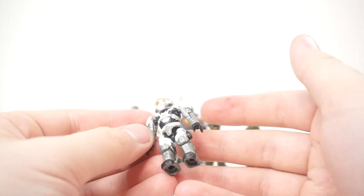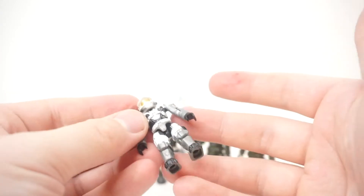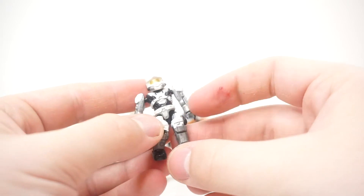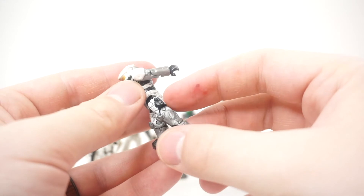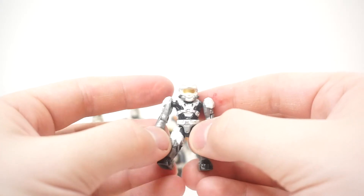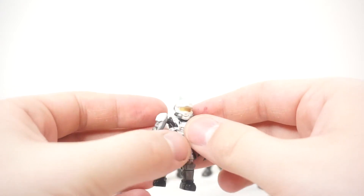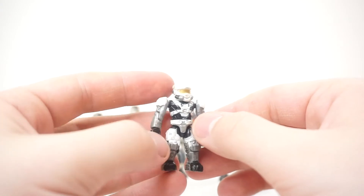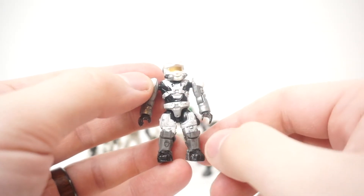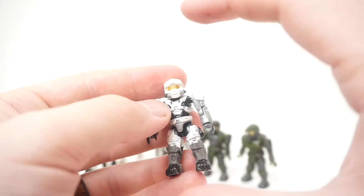I'm not the best at knowing the exact timeline of this line — I just really collect the characters. I don't even have any sets; I just have the figures because I like them. But they changed up the leg design here and gave him accurate Halo Reach legs with proper knee pads and a pouch on the side. And with this white armor with the black wash over it you can really see all the little sculpted details — it's just an amazing tiny scale action figure.